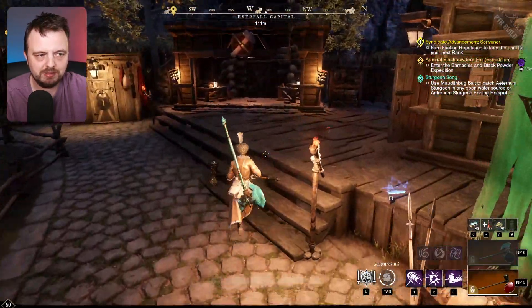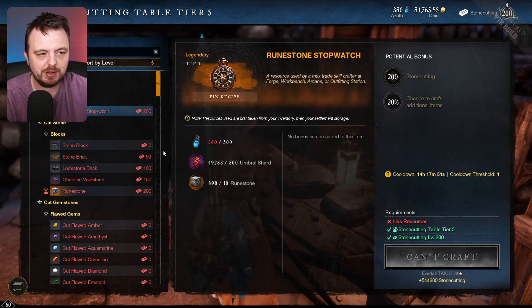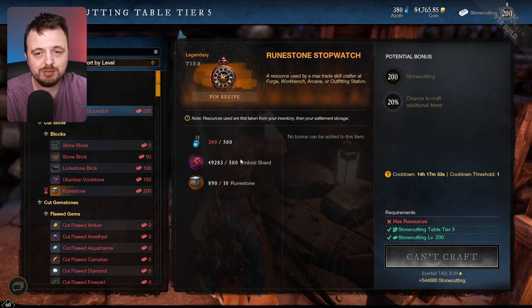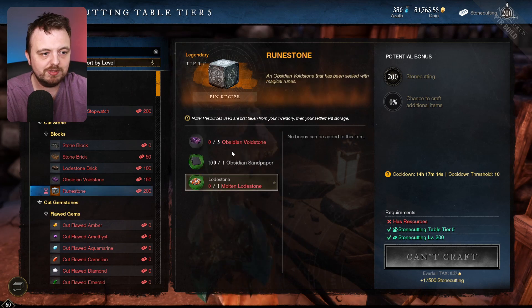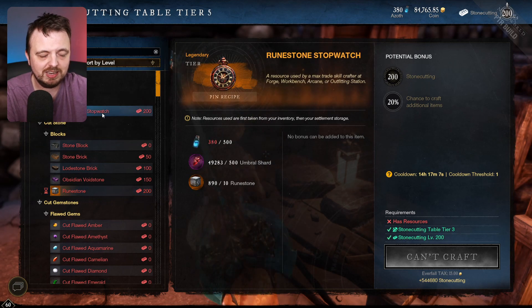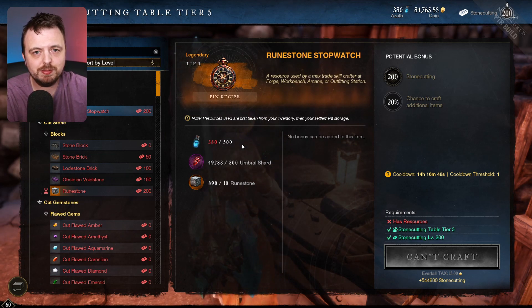Let me show you how to make one. It's at the stone cutting table under Fabricate. Some really important things: it costs 500 Asmodium, 500 Umbral Shards, and 10 Runestones — that's pretty expensive. Half your Asmodium and 500 Umbral Shards is quite a lot if you're not doing mutated dungeons regularly. You also still need Void Stone and all that to make your Runestones, and you can only craft 10 a day, so you're only making one Stopwatch per day. When created, they are bind on pickup.